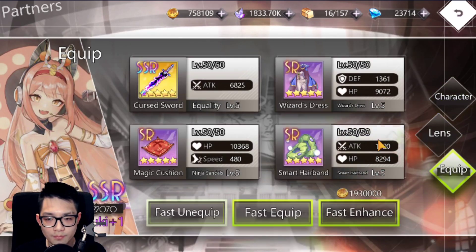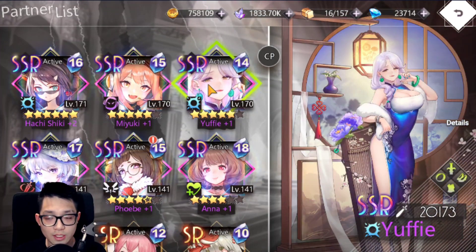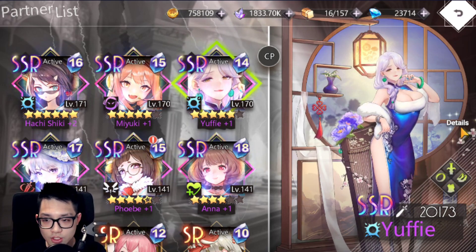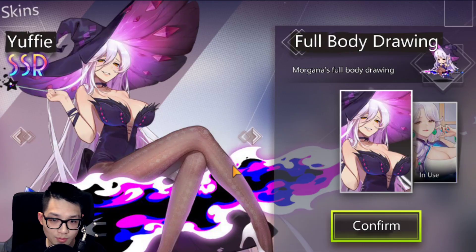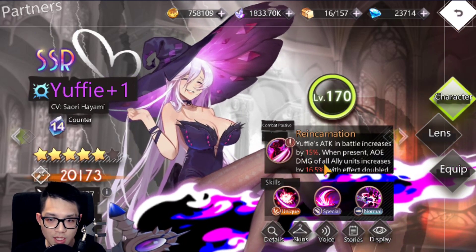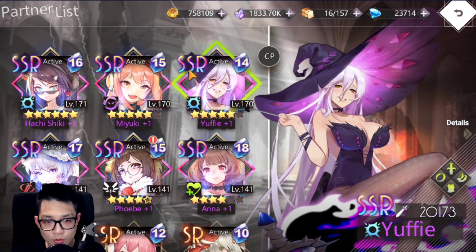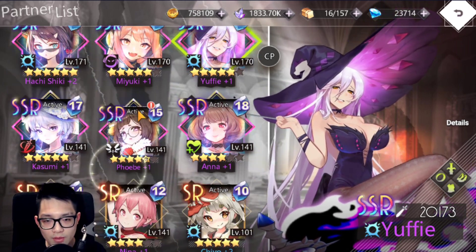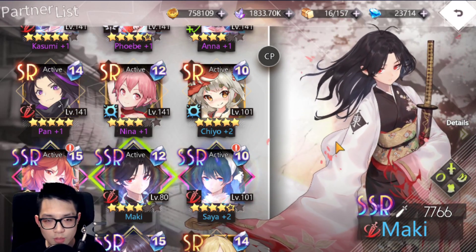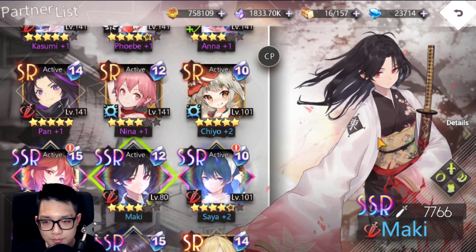I'm back on my main account to show you Miyuki's details. The best plus-one to aim for is Yuffie — she has some crazy AoE damage and a damage increase, making her really busted. She's also very important for a sorcerer or mage team composition. Maki is also very good and has an awakening, meaning you need multiple copies — she gets more stats, kind of like a super evolution.